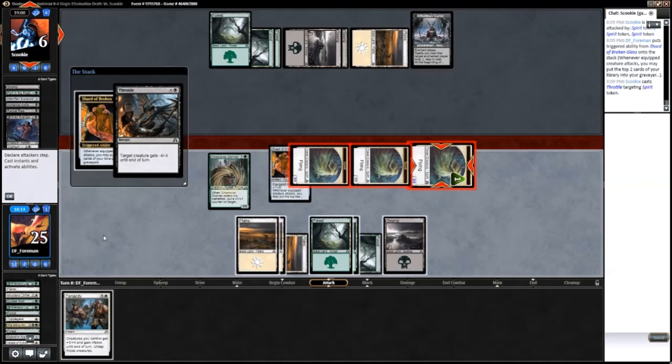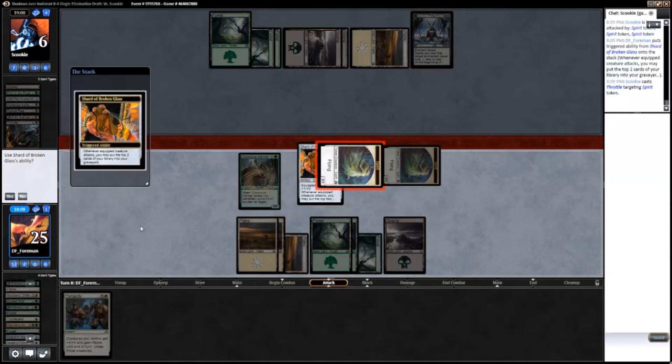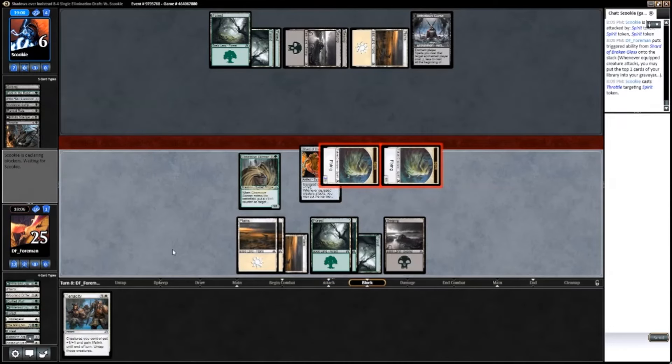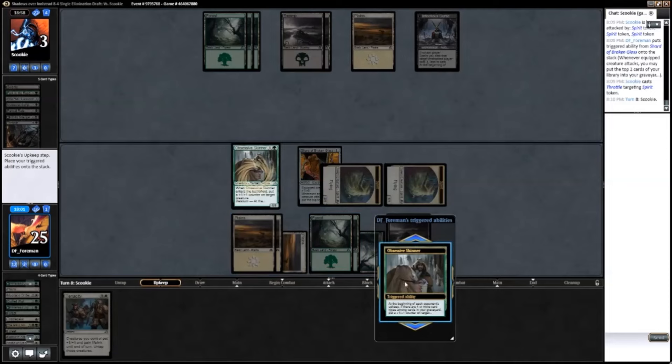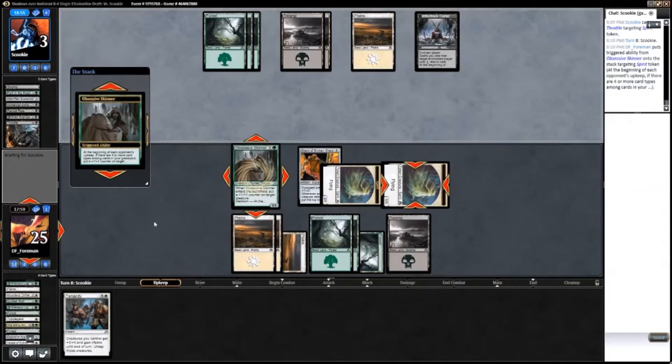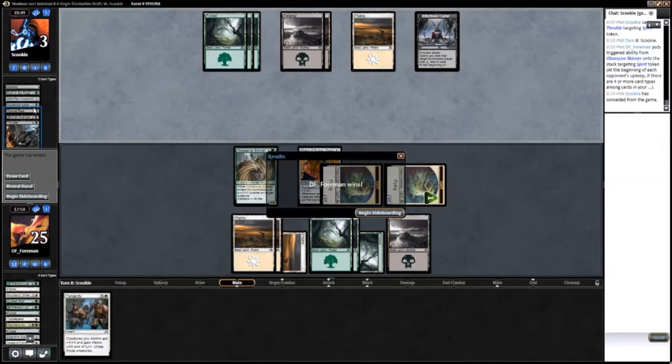So, no Tenacity — because that'll just put me at five damage. I'll just throw a counter on one of the Spirits. Basically, he has to get Declaration in Stone to pull out of this. That worked quite a lot better. Of course, he was very, very slow, so that worked in my favor.